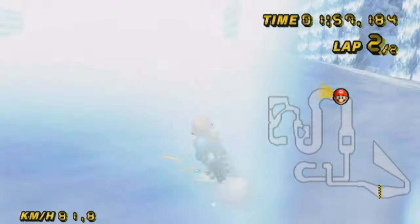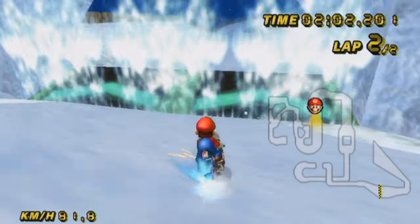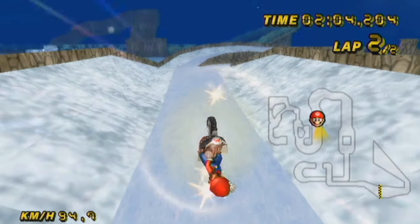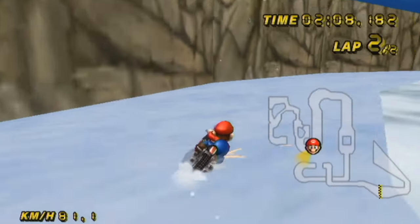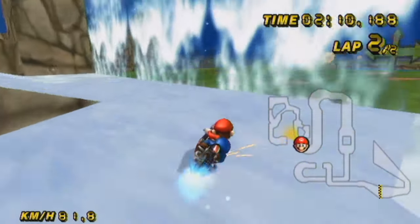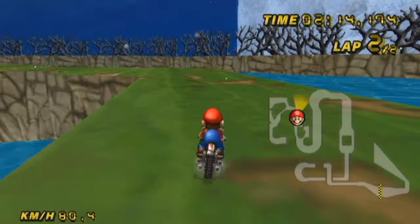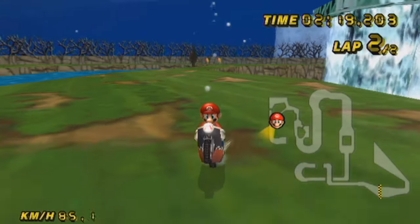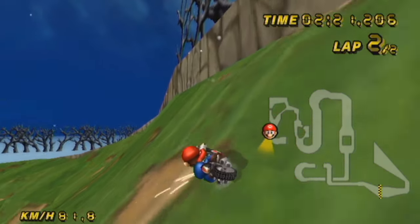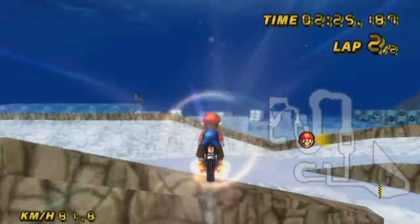I don't usually check the mini map unless I'm really confused as to where to go, which is essentially what the mini map's for. Let's take the bottom row this time — I don't believe it'll be boost paneled. Nope, bottom part isn't boost paneled, that isn't particularly surprising. I like the kind of waterfall-y thing back there — it's like a Koopa shell raining water, which is pretty cool.